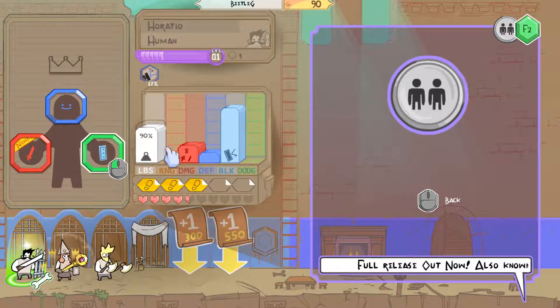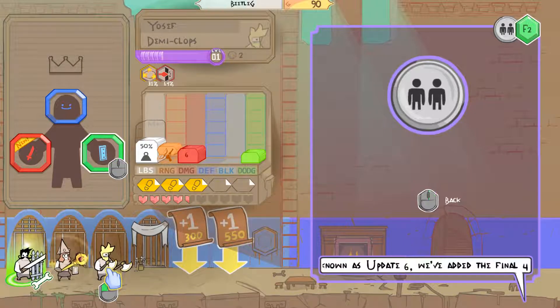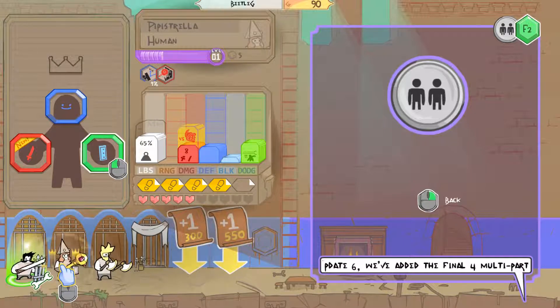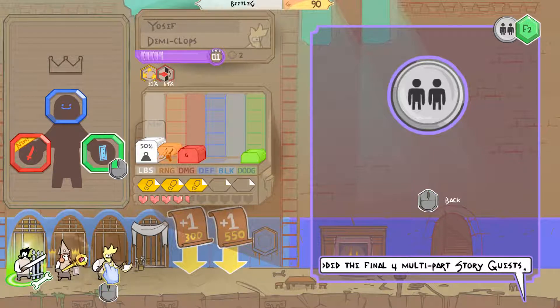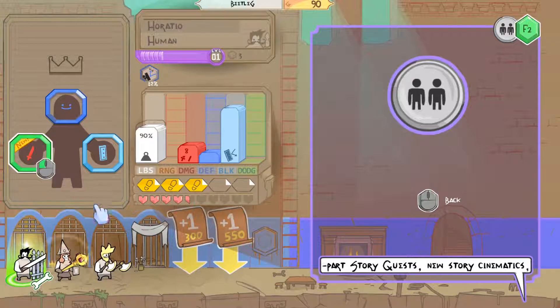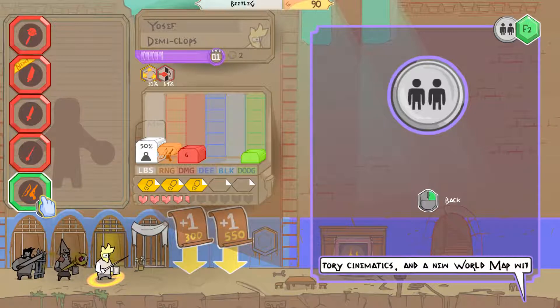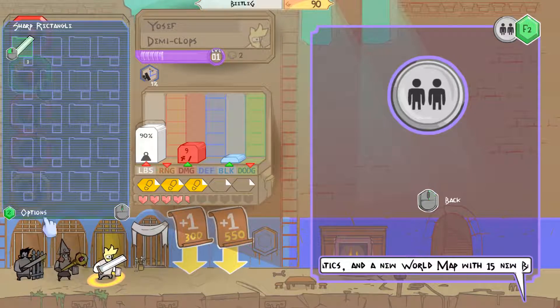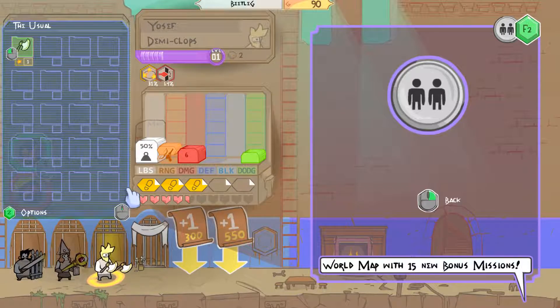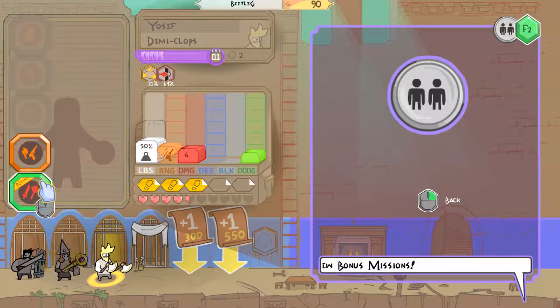This is the full release — welcome to the full release, guys. So these are all their stats: their pounds, their range, their damage. Yeah, she does a lot of damage. I guess he also does with his sword. So he has the axes equipped — I don't want to equip the sword to him because he's...